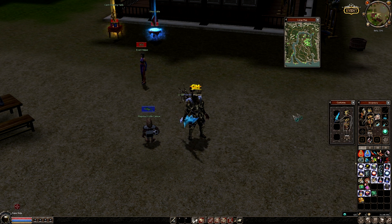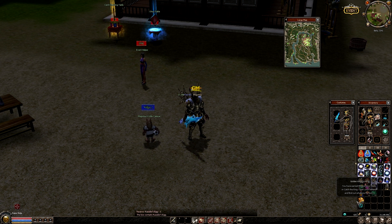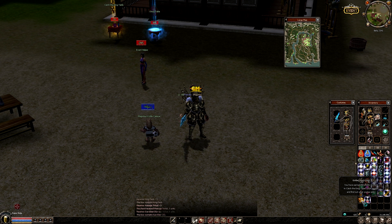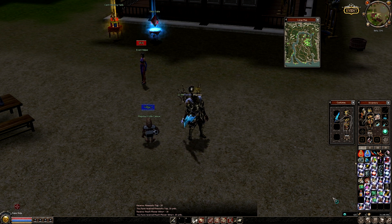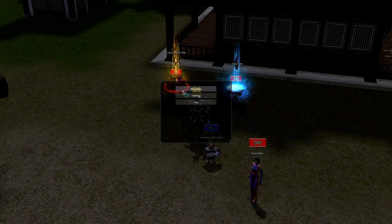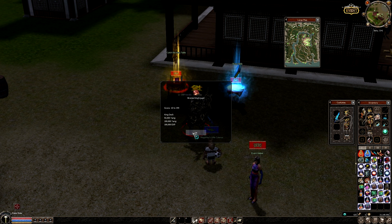And finally, the golden boxes, which are very good. In this case, they give me a Rathador egg, blessing scroll, another king deck, passage ticket, more eggs, and elixirs. What I'm going to do now is in the NPC, I will show you the exact rewards. For the bronze, as I said, it is the deck and young or experience.